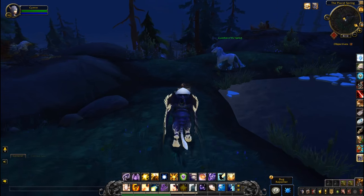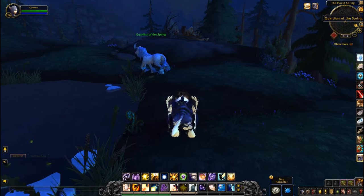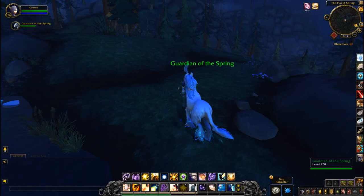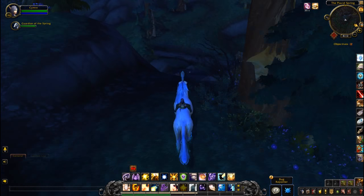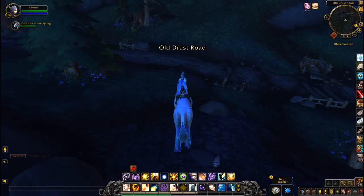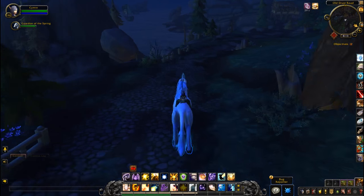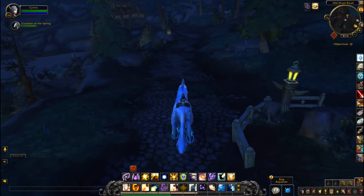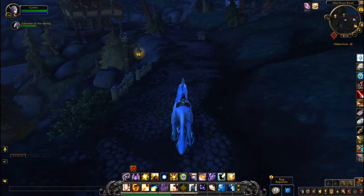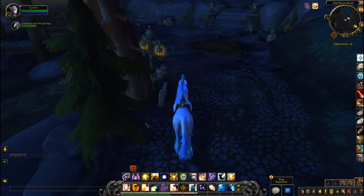It's a little bit of an unusual one. As you can see on the map there's an event. All you have to do is hop on the Guardian of the Spring and then follow the road. Now for Horde you'll have to be careful because this is predominantly an Alliance zone.